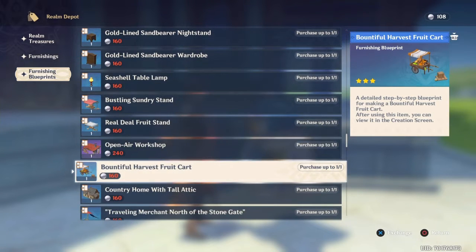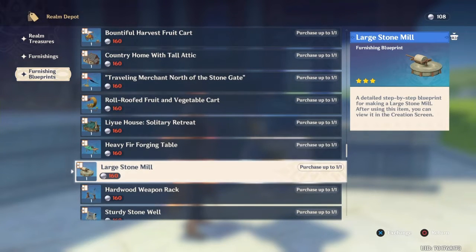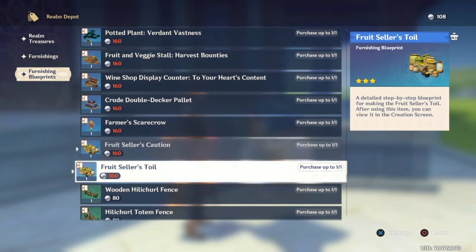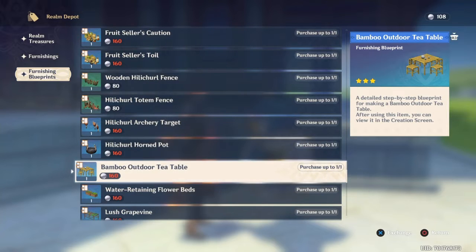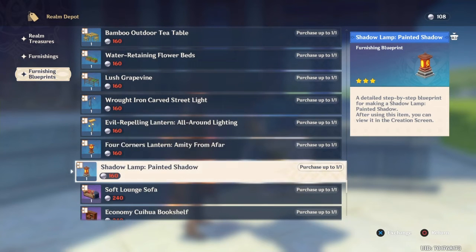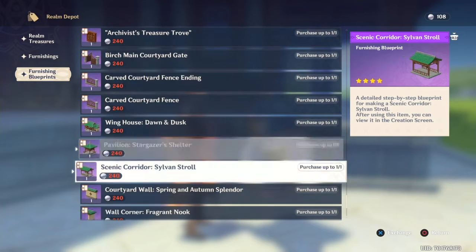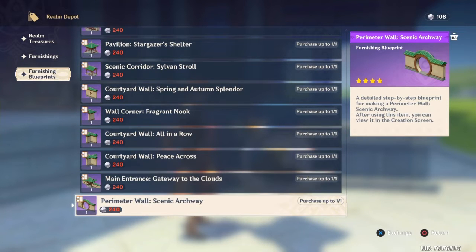There are so many things, so I don't know where to start. There's a scarecrow — that's why I'm hoping for a little farm. I guess in a way they maybe have put in everything that we have seen in the game, because that would have been easier for them. But maybe there are also some new things, or maybe they will add other things.